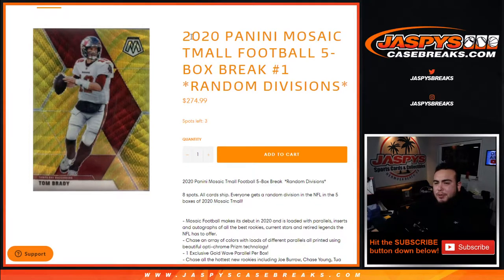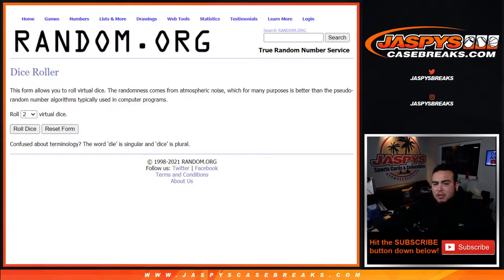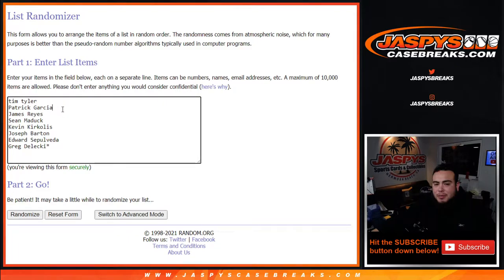What's up everybody, Jason from jazbeescasebreaks.com. 2020 Panini Mosaic T-Mall football five-box break, random divisions, number one — just sold out. Eight total spots, all cards ship. Everyone gets a random team, a random division in the NFL. It's five boxes of Mosaic T-Mall, which has a bunch of gold waves, red waves, stuff like that. Random division number one, dice roller. Here are the customer names: Tim, Patrick, James, Sean, Kevin, Joseph, Edward, and Greg. There's the divisions — good luck guys.